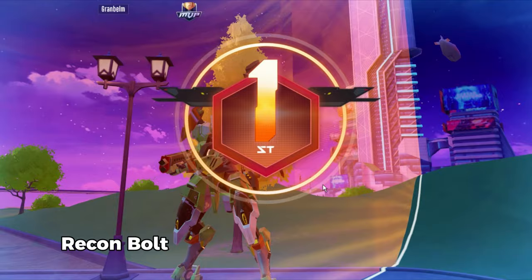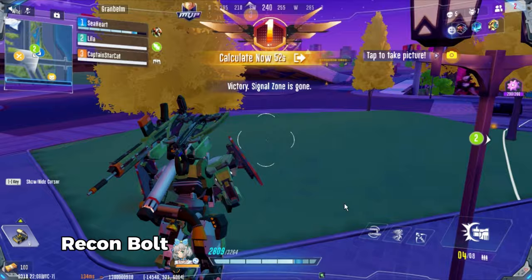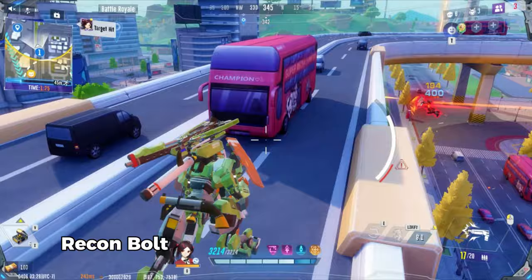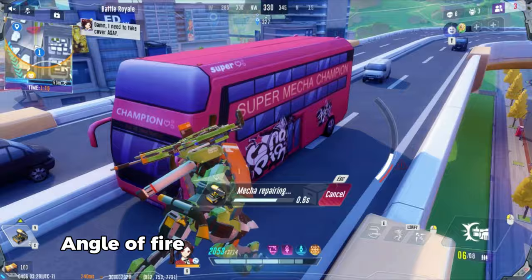As mentioned earlier, the Recon Bolt scans through walls. If you lose sight of the enemy, you can scan the nearby area — useful for keeping track of enemy movements and predicting their next move. This works very well for hunting pilots in buildings also. It's generally a lot easier to hit your shots if you have high ground on your opponents across your arsenal. This is most important when trying to land those crucial secondary shots — try to take the high ground or create it by jumping when necessary.